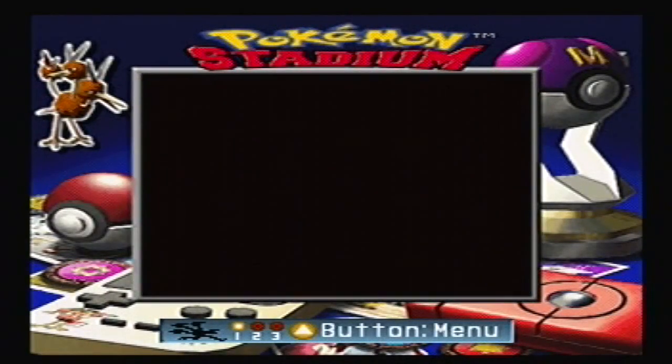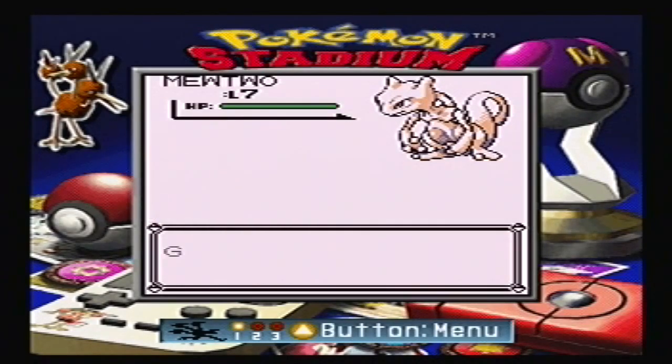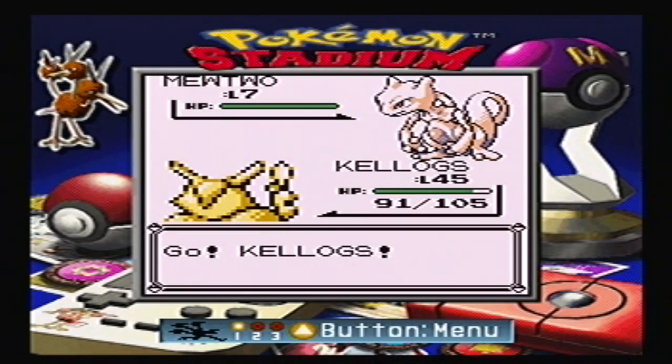Crazy random encounter — with a level 7 Mewtwo! That's awesome. Mewtwo is 131 special stat.